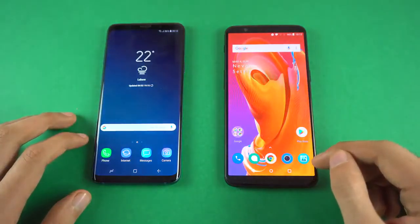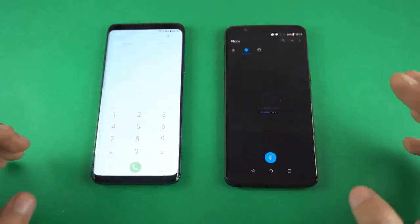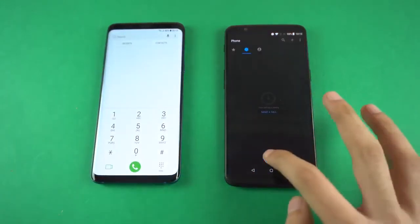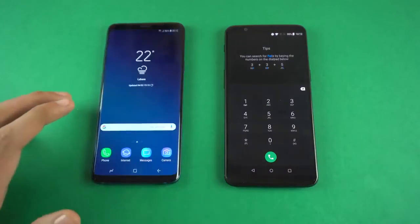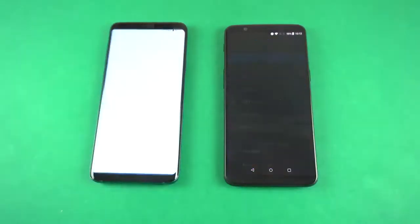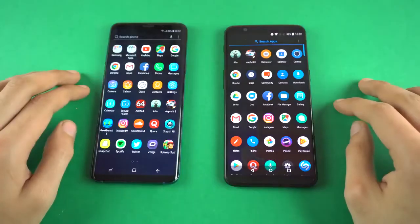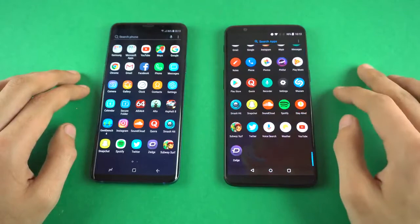Everything is closed in the background, and we're going to kick things off with the first basic application, which is the phone dialer. As you can see, it felt a little bit quicker on the OnePlus 5T, although the animations feel really, really fast on the Samsung Galaxy S9+ as well. Again, you guys are the judge here. Moving down to the settings — and again, faster on the OnePlus 5T. That was the assist of the animation. Let's see what's going to happen when we launch some games.